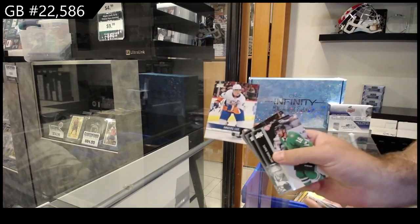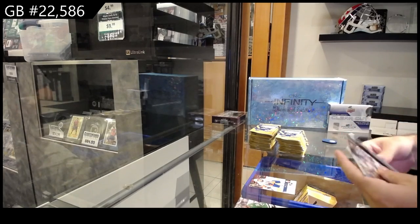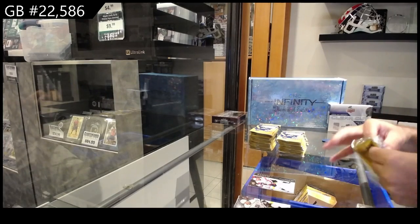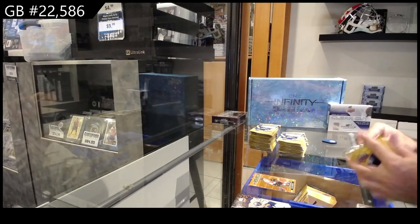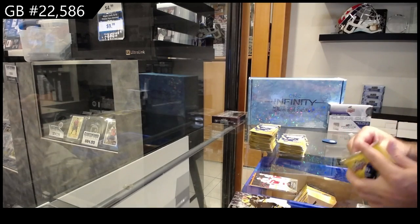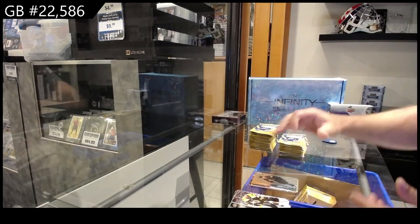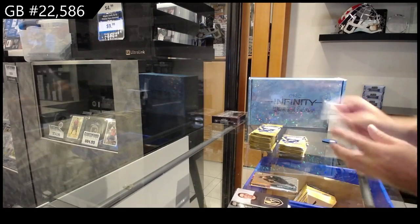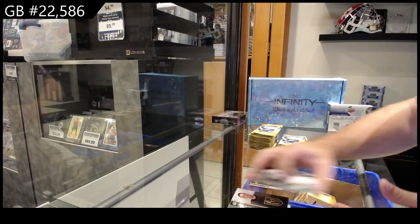Oh, we've got a retro for the Islanders of Onderslie. Yeah, I'm gonna fall be for the Caps. Dazzlers for the Flyers of Atkinson. Canvas for Carolina of Kotkaniemi. Holographics for the Sharks of Eklund. Base. We've got a Reflection of McTavish for the Ducks.